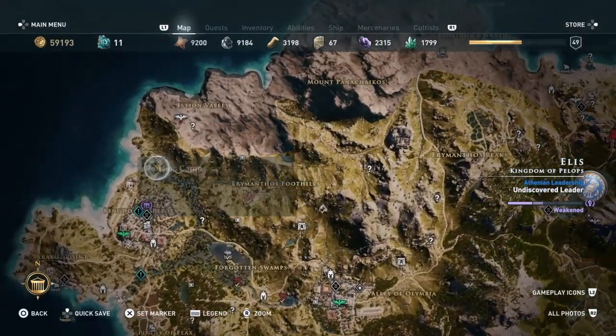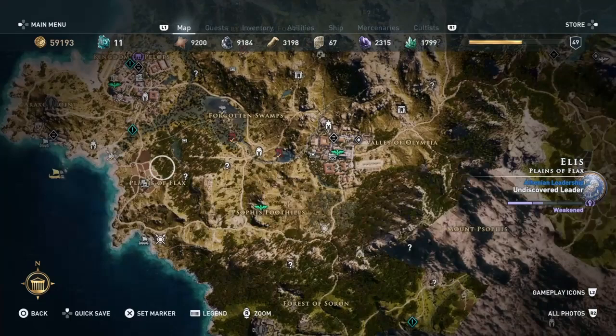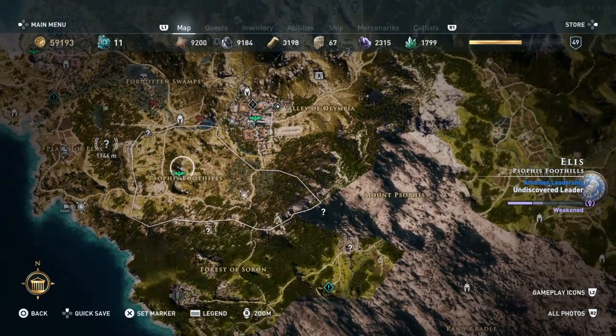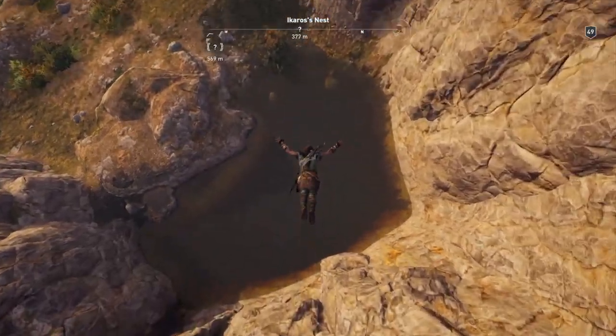Or Dryad's Camp. You will find this in an area over here in something of flax, I think is what it's called. Fast travel to the Icarus's Nest. That would be the easiest option, I think.